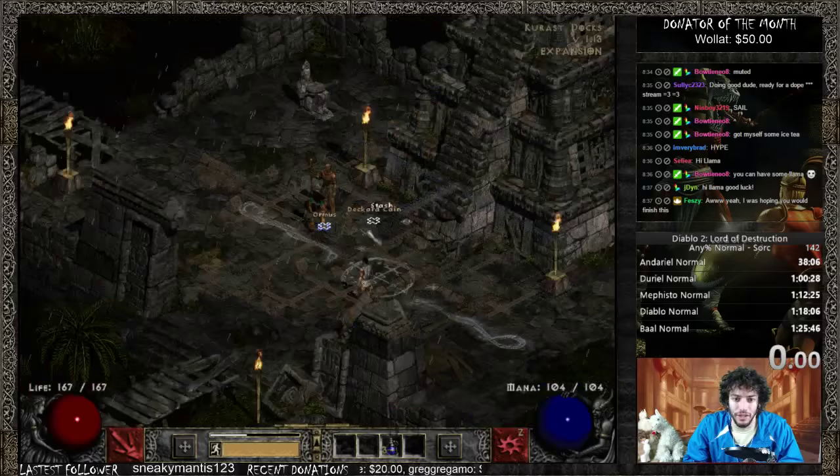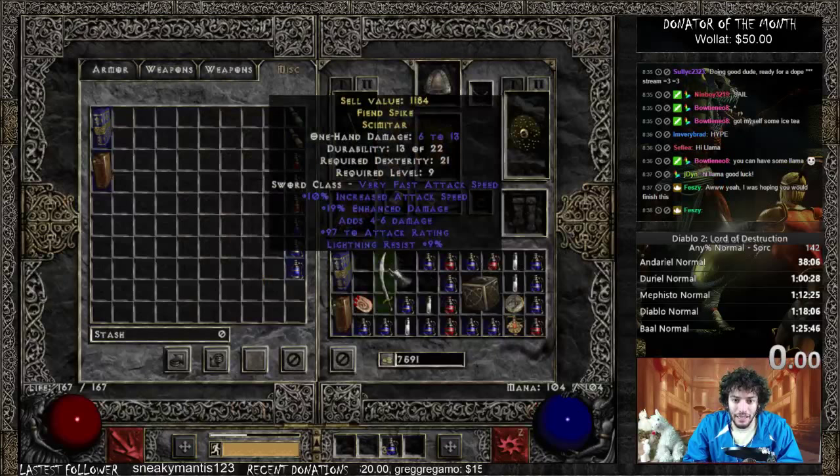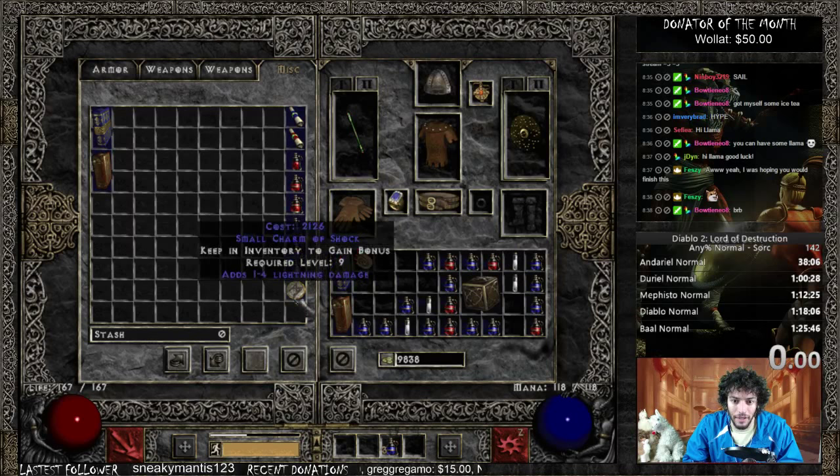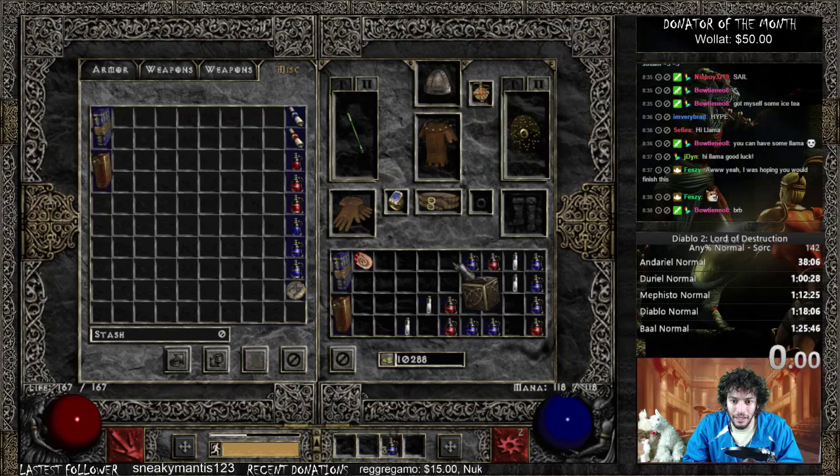You might say sell this item, but no - it's got 15 light res on it, 12 mana, 1 energy. That's pretty good. I've got no amulet, that does me no good. Got a little light res charm, I will hold on to that.